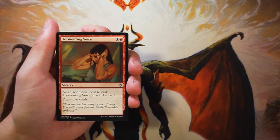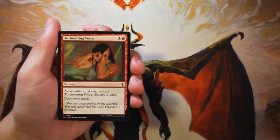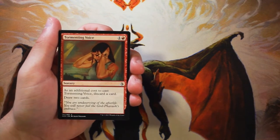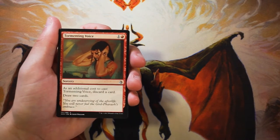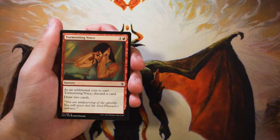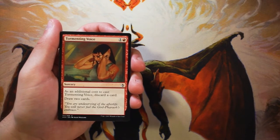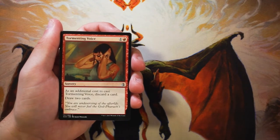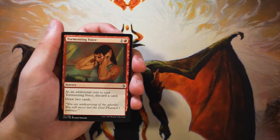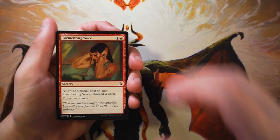Our first card is Tormenting Voice. It's a sorcery for one and a red with an additional cost: you must discard a card, then you draw two cards. I find this to be okay in a mono red aggressive strategy, because you're going to end up with extra lands most of the time. Being able to discard one of those for only two mana and draw two cards is pretty worth it in my opinion — it provides some much needed card draw. But obviously not a first pick; something we'd look to pick up later in the pack.